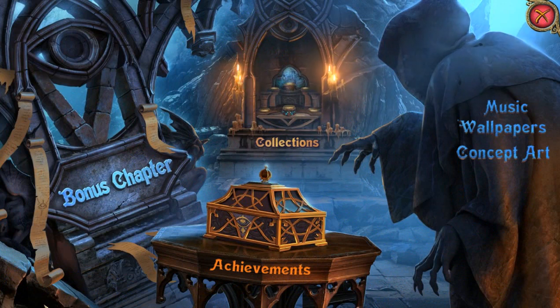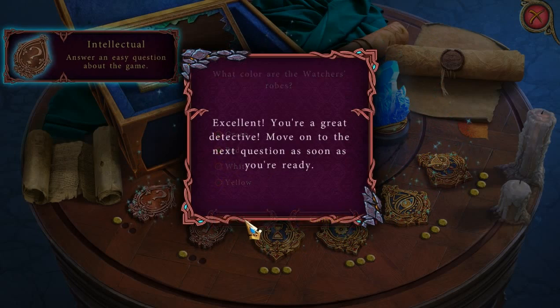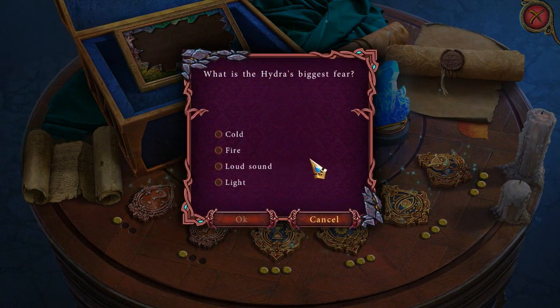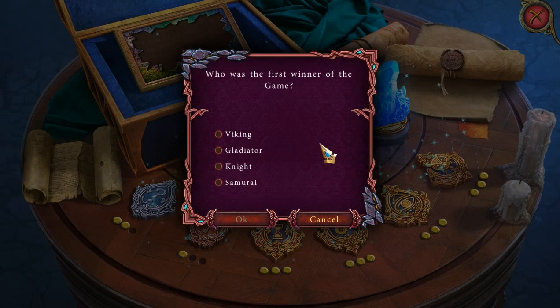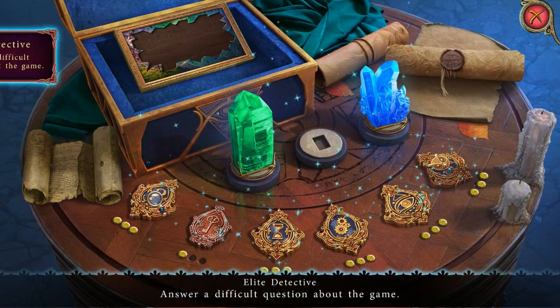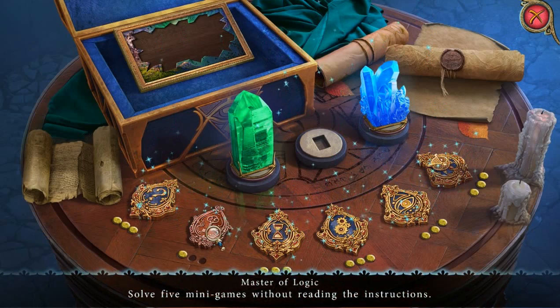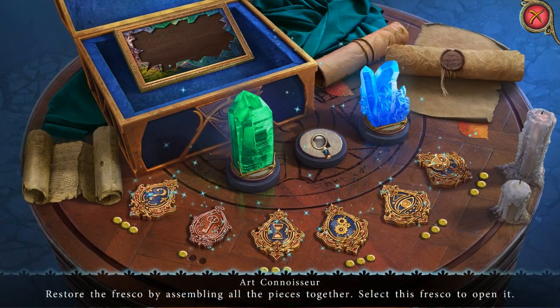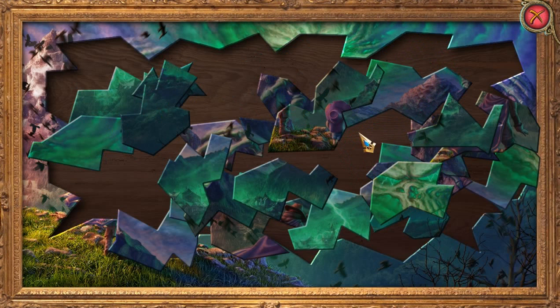There's the bonus chapter again. Achievements. Questions! Yes, I forgot that they do questions in these. What color are the watchers' robes? Red. Yes. What is the Hydra's biggest fear? Light. Who was the first winner of the game? Gladiator. Woohoo! Solve 5 minigames without reading the instructions — oh yeah, they have the whole 'without reading the instructions' thing. And then you do this, which reveals something about the next game in the series.